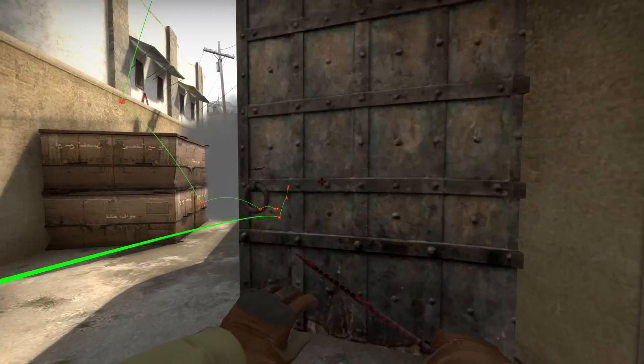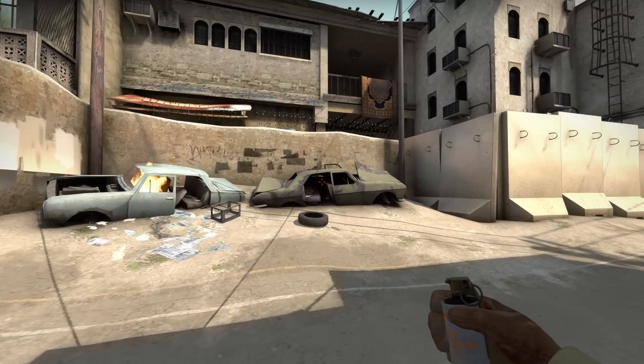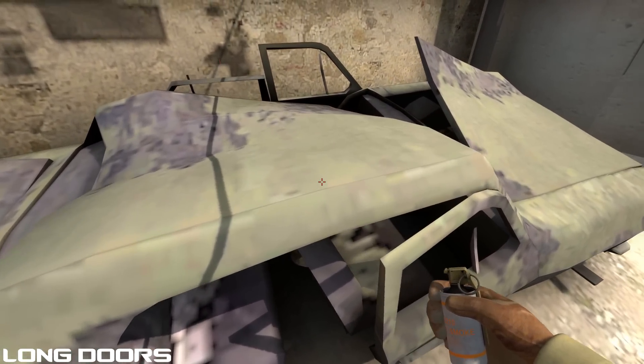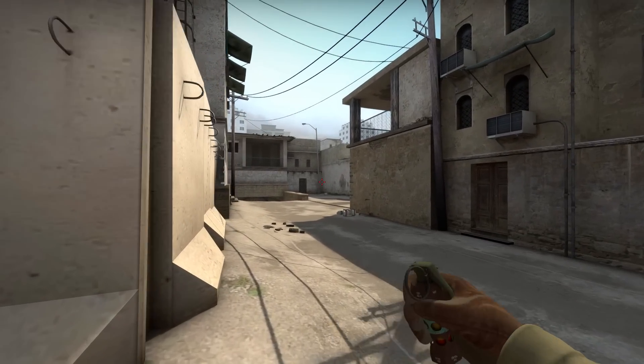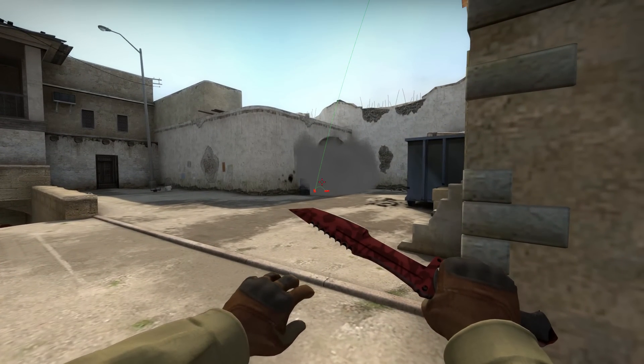Usually the terrorist AWP will call that the smoke is deep and that somebody is probably pushing lower tunnels. If you are playing the rotator role at A, you should usually be throwing this smoke to stop a rush at long, just getting yourself stuck on the door and aiming to the left of the sun. Obviously the faster you can do this the better — it's going to be needed most rounds to stop the initial push just so somebody in your team can get into pit.